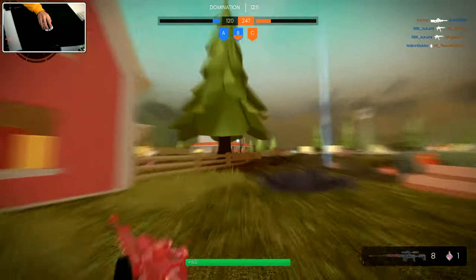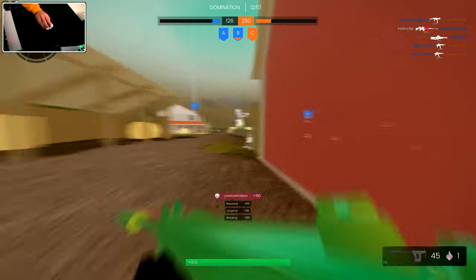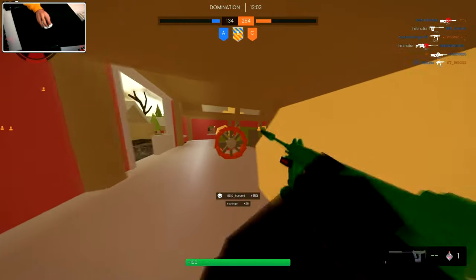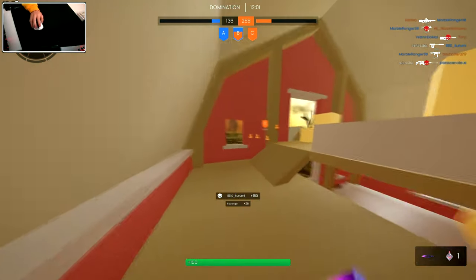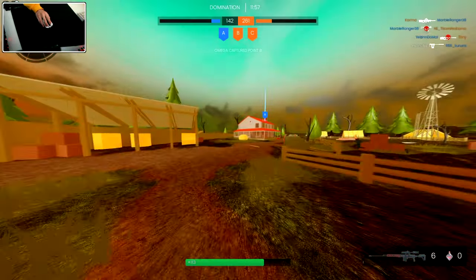Let's just keep trying to get picks here. I see someone in the window — there's a sniper glint. Try to get a quick little pick on them — nice. With the lightweight stock I probably wouldn't be getting a lot of these hipfire kills, but with the laser instead it works out really well.